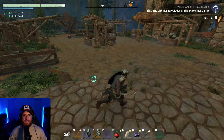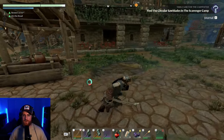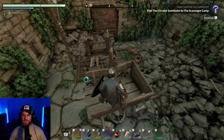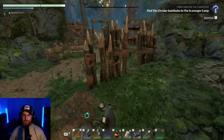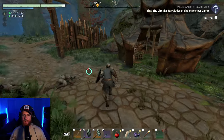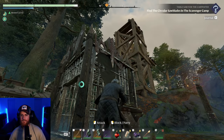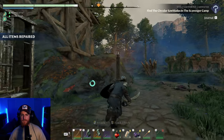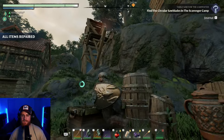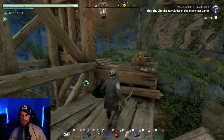I just realized the circular saw blade isn't here — it's actually north at the scavenger camp where I found the city blocks. So let's go and deal with that. I need to repair my stuff. Where was that repair anvil? Alright, we're repaired. Let's go north and clear that camp out. That's not an easy camp — it's pretty busy.